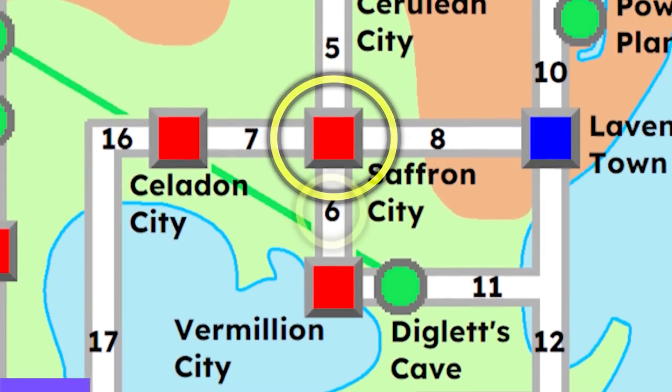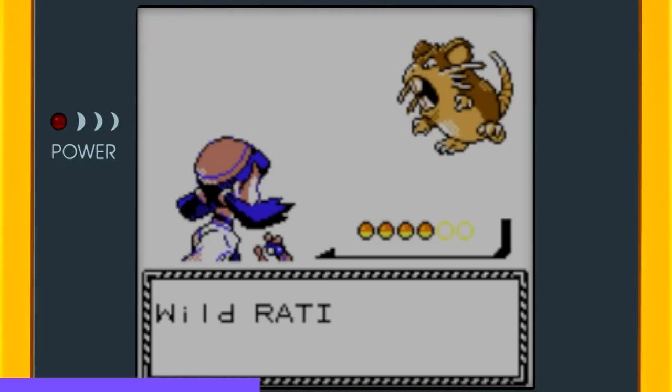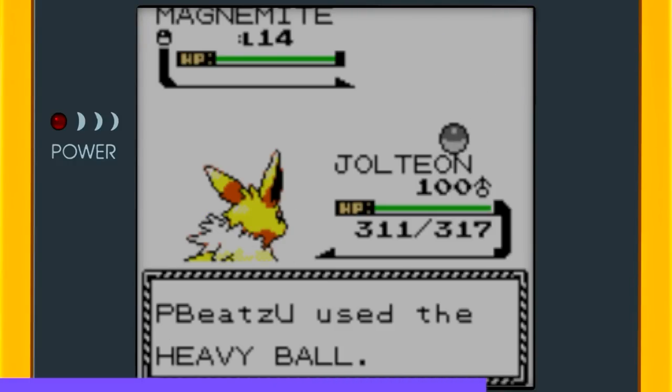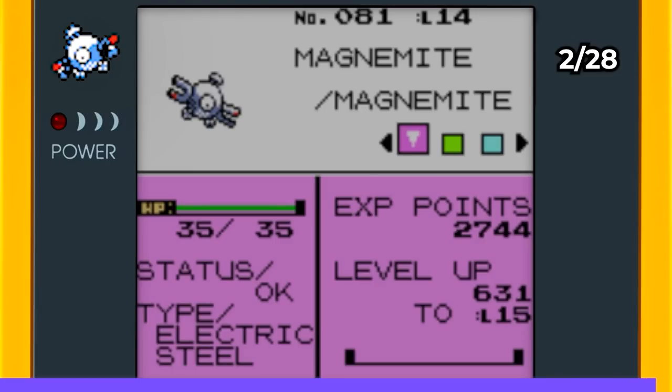Next, I headed to Saffron City and then to Route 6. As soon as I ran into the grass, I bumped into a level 14 Magnemite and caught it in a Heavy Ball. This thing is going to eventually evolve into a Magnezone.